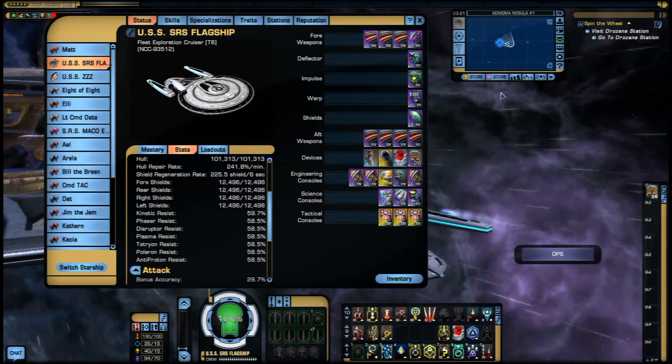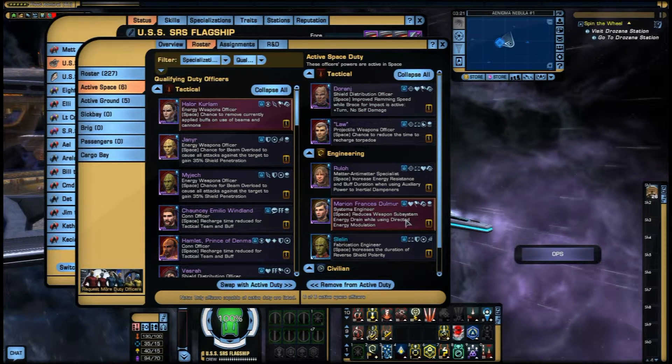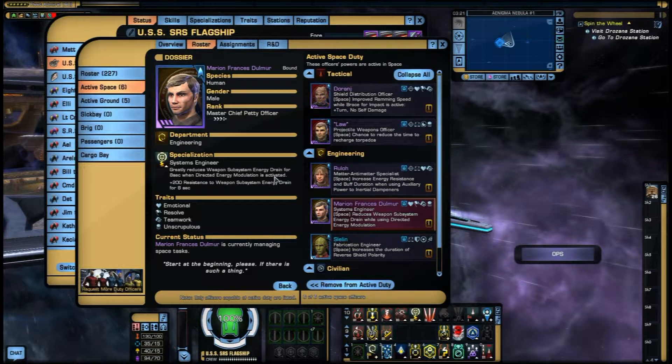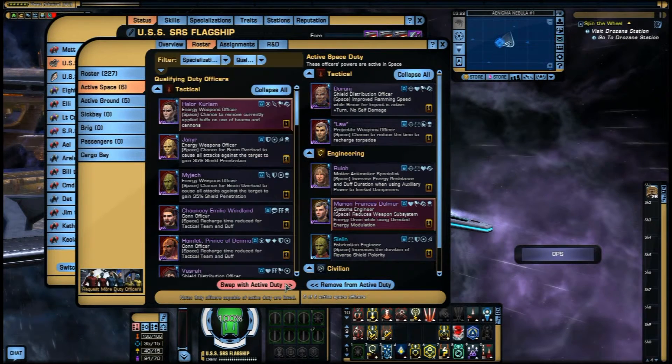Going back to DOFs — Marion Francis Dolmar is the one I was telling you about with Directed Energy Modulation. It reduces weapon subsystem energy drain for 8 seconds when DEM is activated. You get 200 resistance to weapon subsystem energy drain for 8 seconds, which means you are massively over-capped when using DEM. It gives you the maximum advantage. Obviously DEM 3 gives you the most shield penetration.